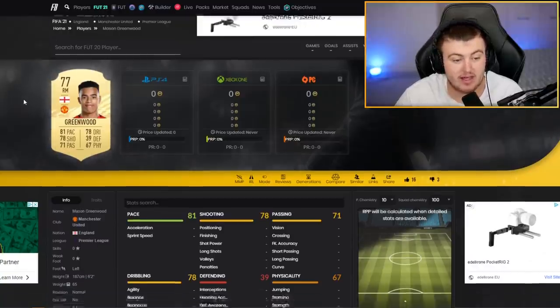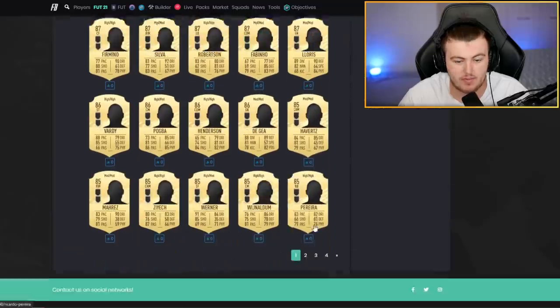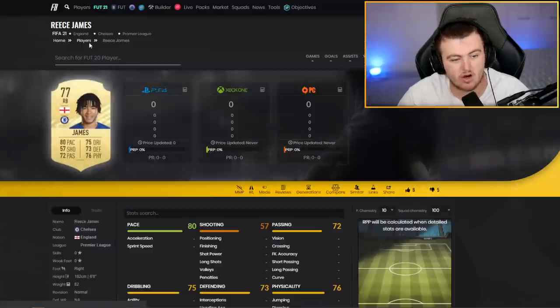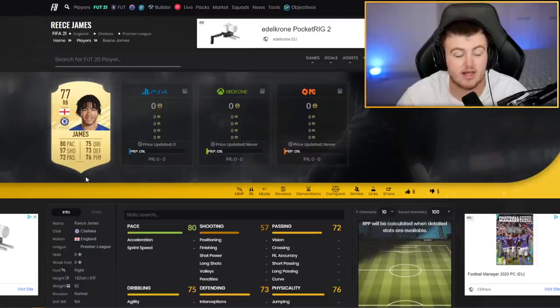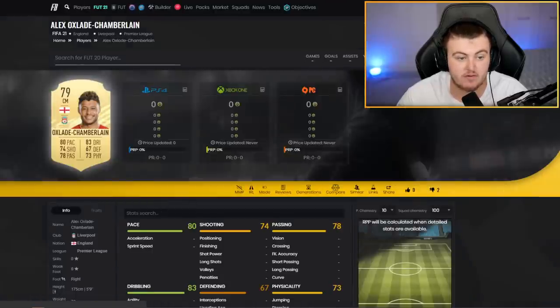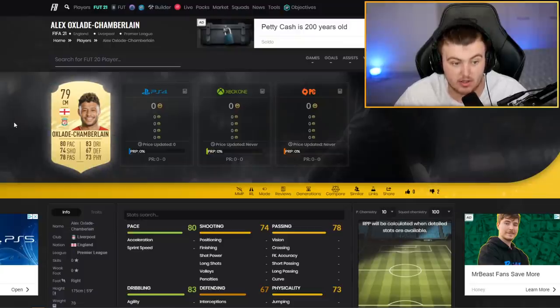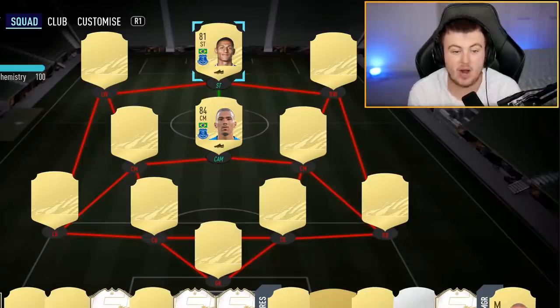Slap a Hawk on Mason Greenwood and he'll be really good for a striker in a starter team. Reece James has decent dribbling, pace, defending and physical — put an Anchor on him and he'll be great. Oxlade-Chamberlain is actually a really, really good starter centre mid. I don't think he'll be expensive — decent fair price — with nice all-round stats including 67 defending, so a defensive chem style makes him a well-rounded central mid with decent pace, dribbling, passing, physical and shooting. A solid, cheap English trio.